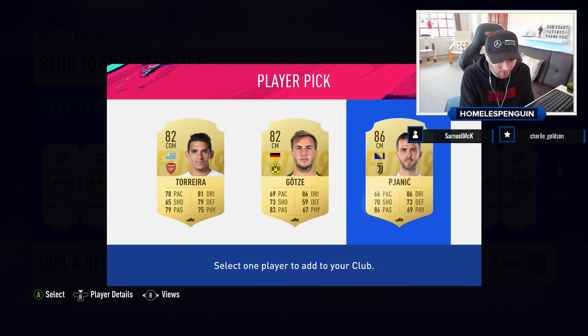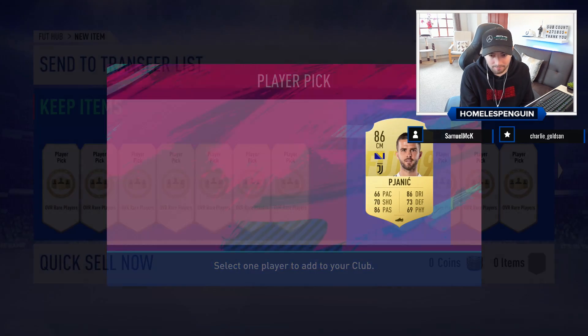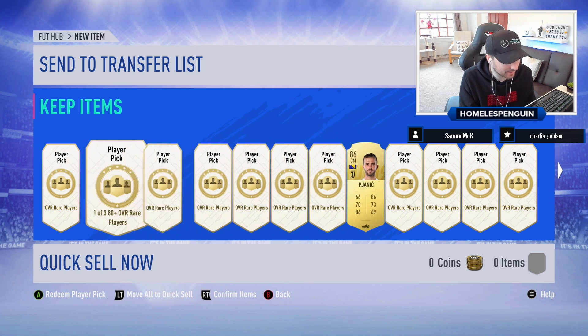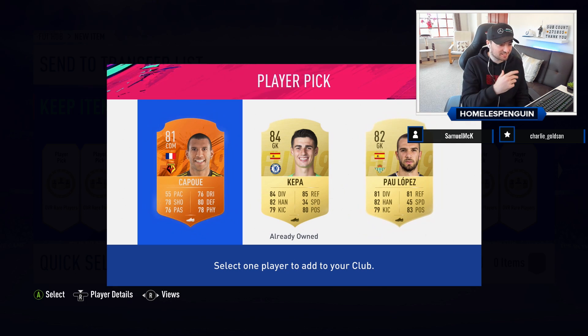We start off with a walkout — Pianich, 86 overall! That's the very first one we've opened up. I want to do the Steven Gerrard SBC, so hopefully we can get more players like this because it's going to reduce the cost of completing the prime icon moments SBCs. I've got quite a lot of high-rated cards already in the club, but starting off with an 86-rated item — that's pretty legit.